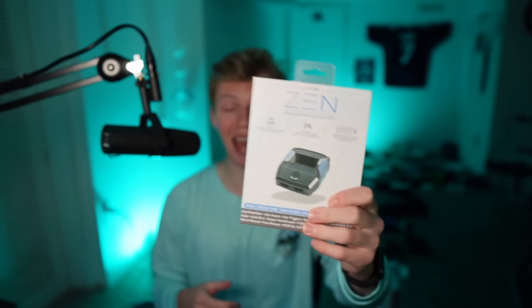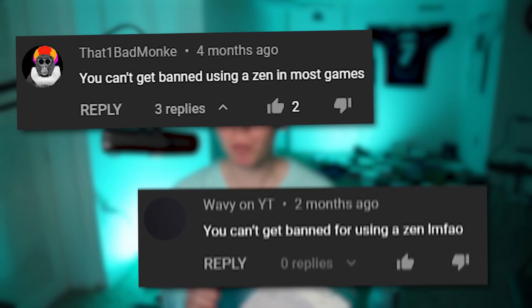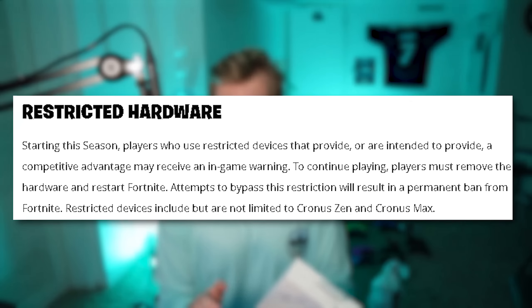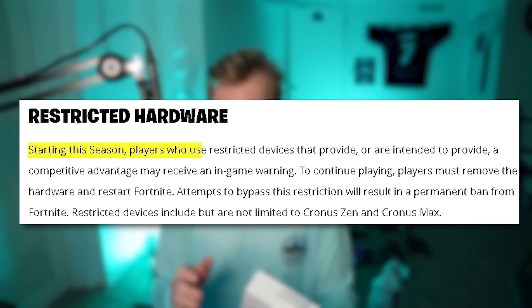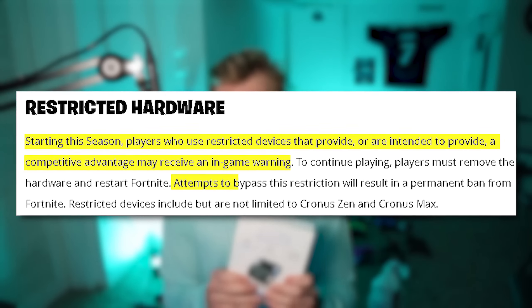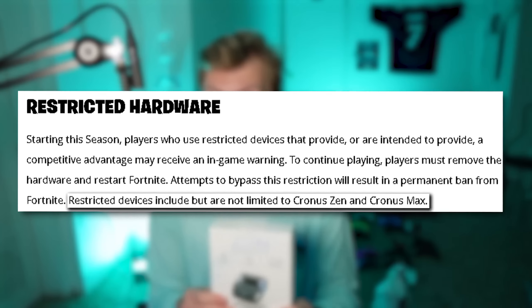This thing exploits the aim assist mechanic and basically gives you advanced aim assist. No one really knew if it was bannable because Fortnite never said anything until the Season 4 update launch. When that happened, they said starting in Season 4, players that use devices to get a competitive advantage can get warnings, and if they bypass it, they will be permanently banned. The big message here is they specifically named the Cronus Zen and Cronus Max as cheating devices.